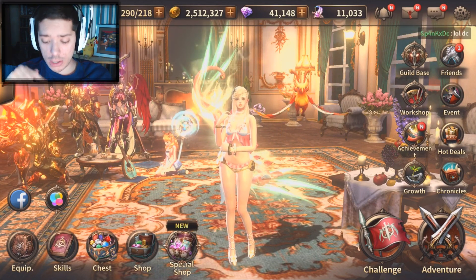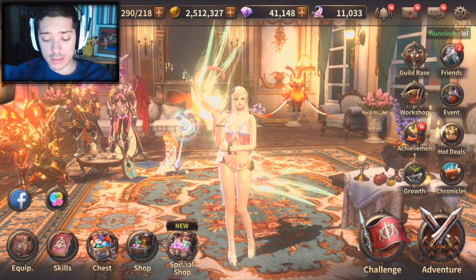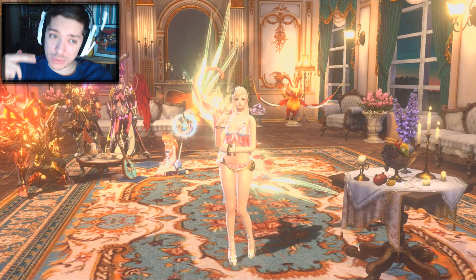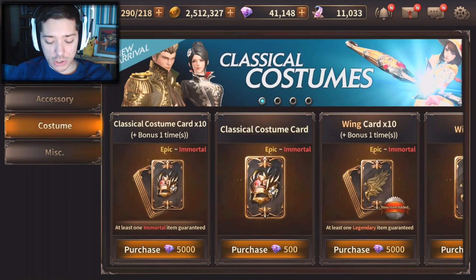As you can see, there is a new Lobby background — here it is. One of the updates that have come out is the classical costumes. So if you want to look stylish, if you want to look classy, you can go and buy the new costumes by going to the card shop, then to costume, and you can buy them.